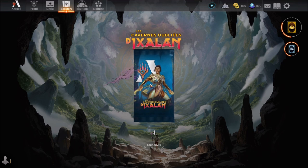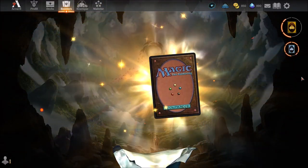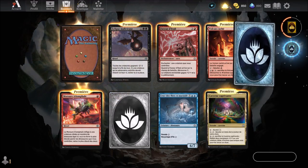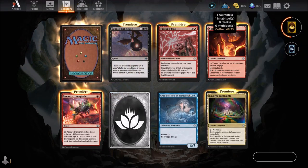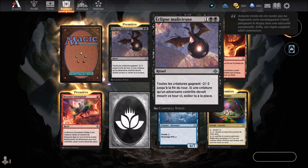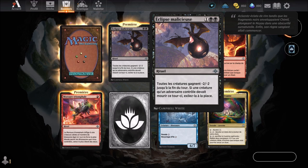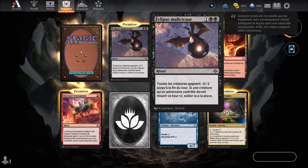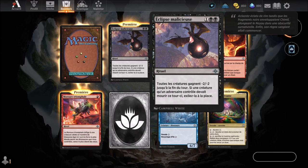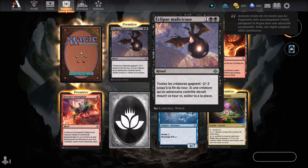We continue now with the boosters des Cavernes Oubliées d'Ixalan. We pick up an uncommon wildcard. We start with Eclipse Malicieuse — a black card arriving at the 3rd round. It's a sorcery spell. All creatures get -2/-2 until end of turn. If a creature an opponent controls would die this turn, exile it instead.